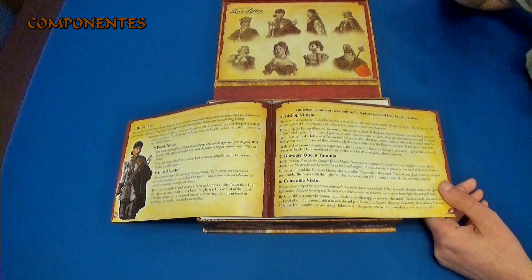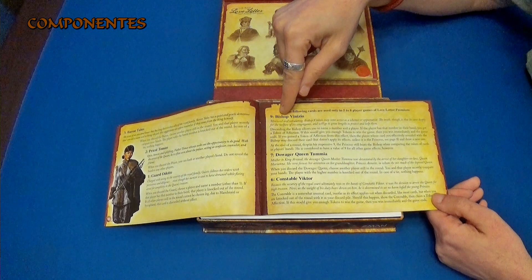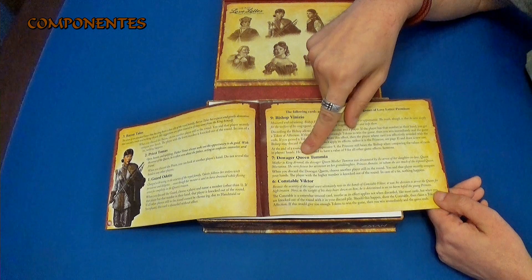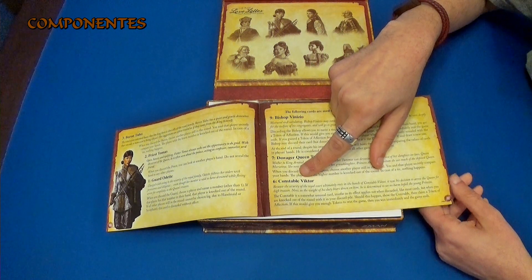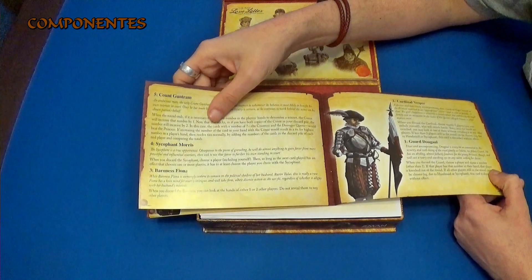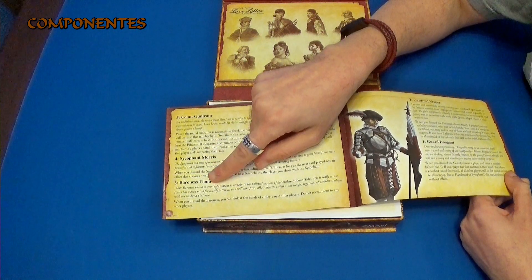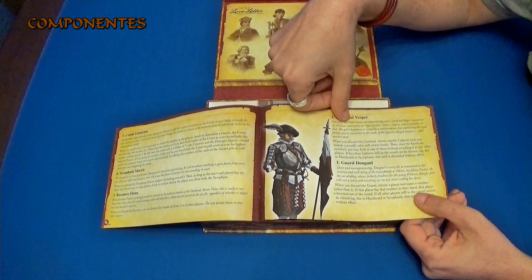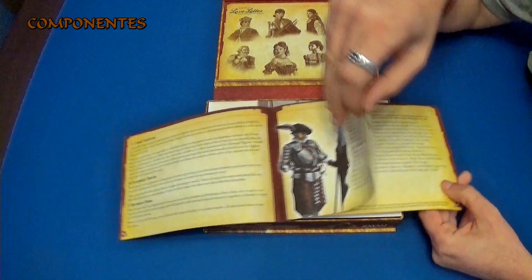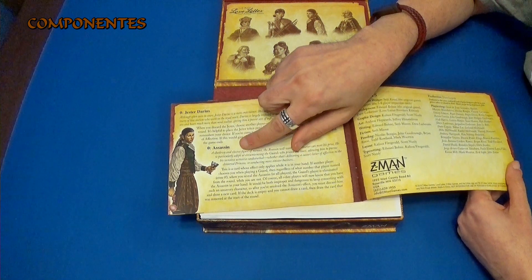Es una lástima que no se puedan jugar con menos jugadores. Todavía hay variantes que los meten también. Tenemos aquí a un obispo, una reina viuda, un mariscal, también un conde, un psicofante, la baronesa, el cardenal, otro guardia, el bufón y el asesino.